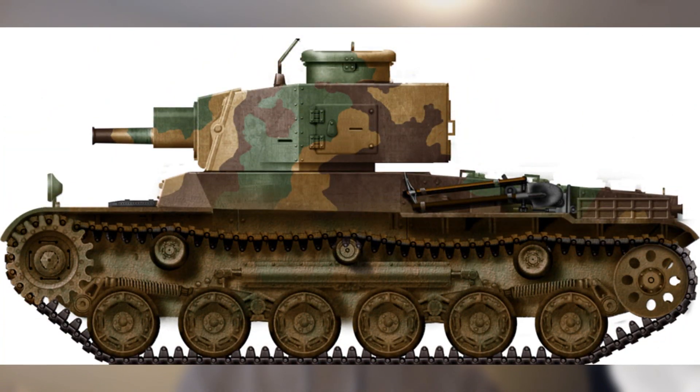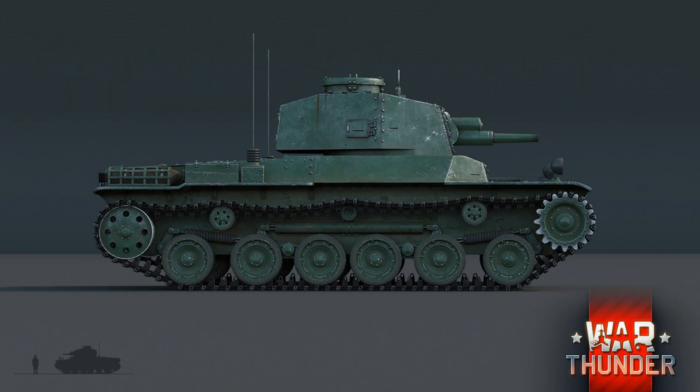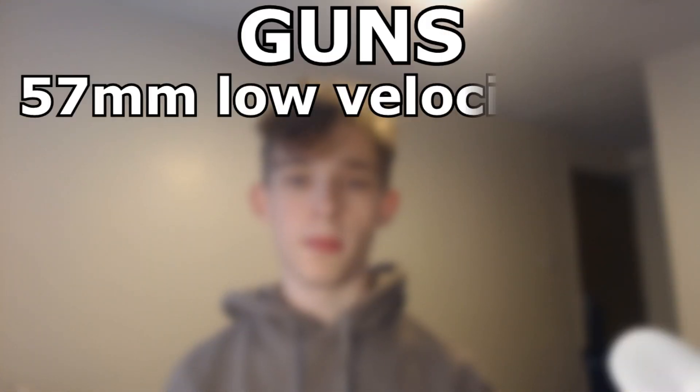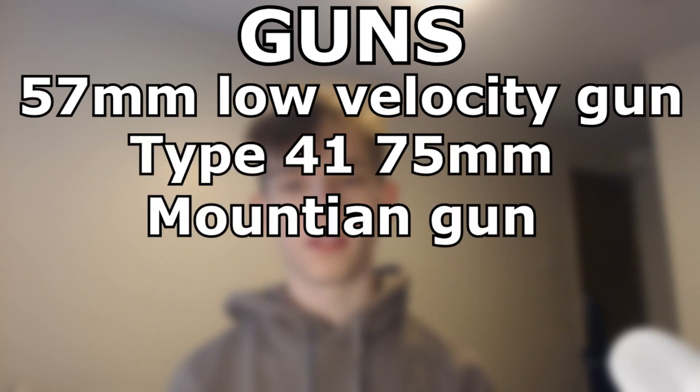The Ho-Ru was created during the war in China. The idea was to create a tank that would be able to knock out pillboxes. The Japanese started working on converting Chi-Has to knock out pillboxes, effectively creating the Ho-I — mounting a howitzer gun onto the Chi-Ha. 31 of these were built. The stock gun would be a 57mm low-velocity gun, and the top gun would be the Type 41 75mm mountain gun, which would make this a similar playstyle to the Tier 4 Italian medium tank's derp gun.